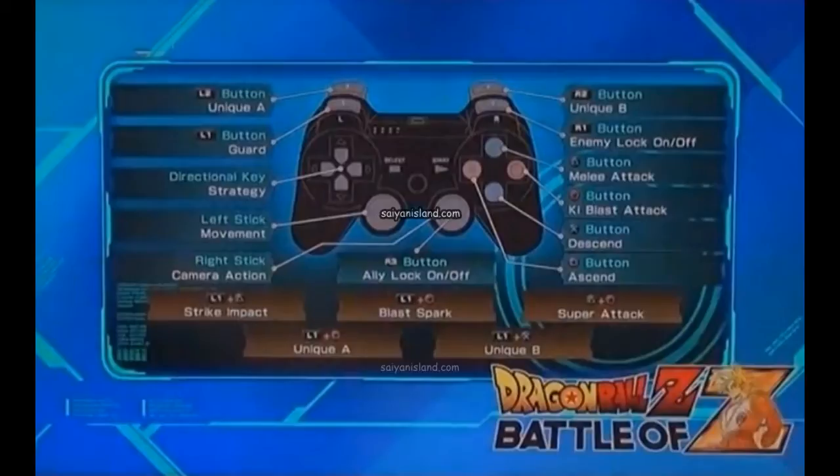The issue is triangle is assigned as the melee attack. On any other Dragon Ball game, or any other popular fighting game, you always use square as the primary punch or melee attack — that's always been the standard. Now it's triangle, and instead of square being the attack button, it's the ascend button to go up in the air. Why is square the ascend button?